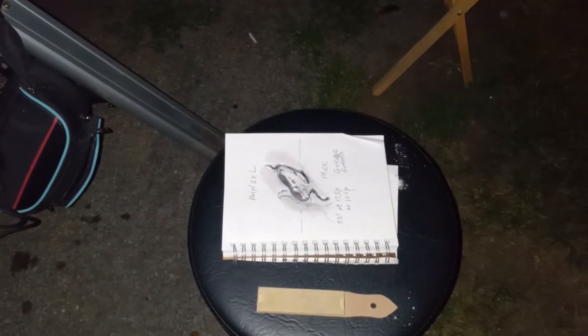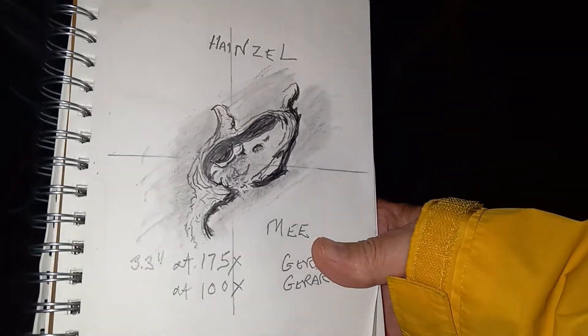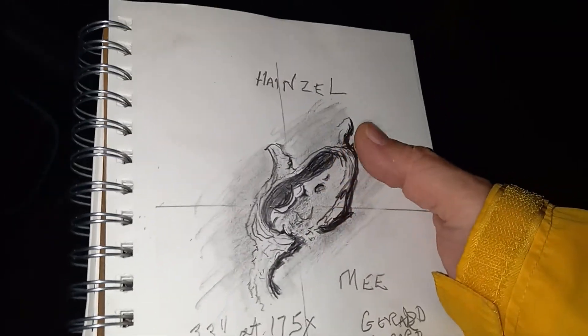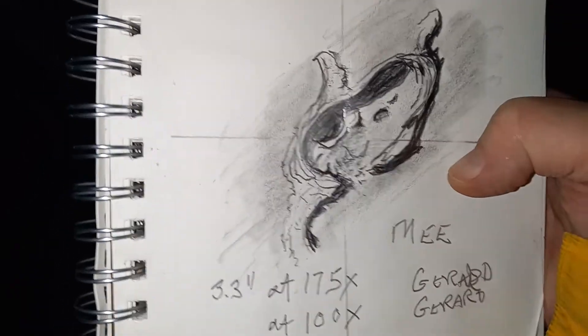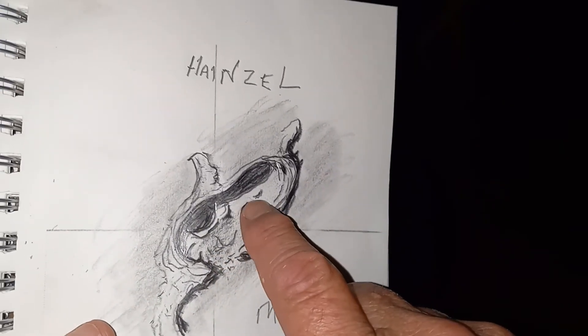The information that caught my eye was this one. You guys see that? It's Hansel down here — and there's the crater, which I didn't render, but I thought this was interesting. As always, I noted a couple of things here. I haven't put them in yet, but look at this — this is a fractured wall here.